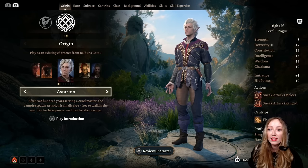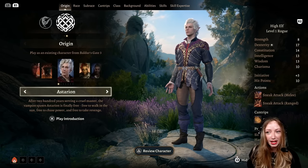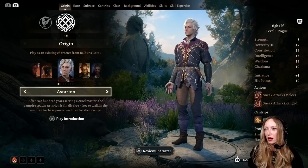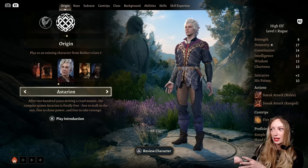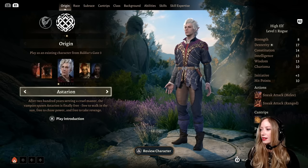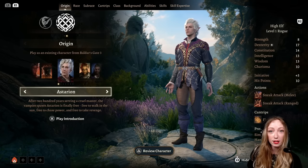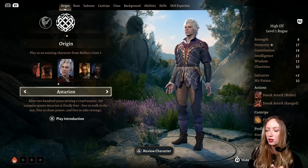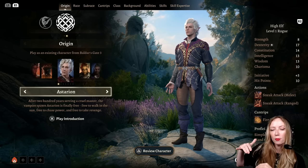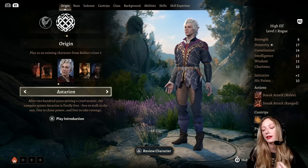So your rogue will be better at lockpicking than Lae'zel, than Karlach, than anyone else in the party, and you should use that. Every skill has a numerical value attached to it, and when it comes to making skill checks and saving throws, they have a higher number that will be added to the dice roll, which means that success is more likely in their case.